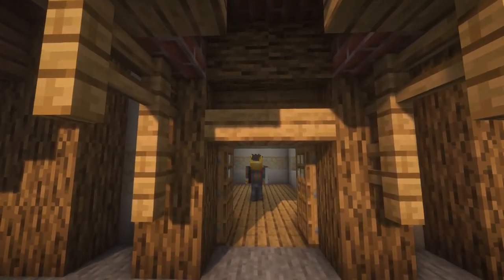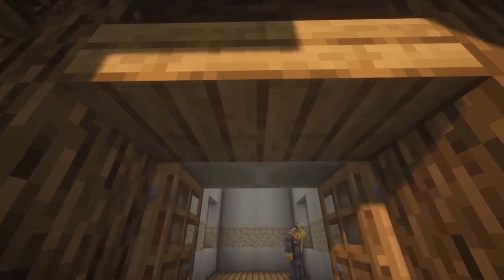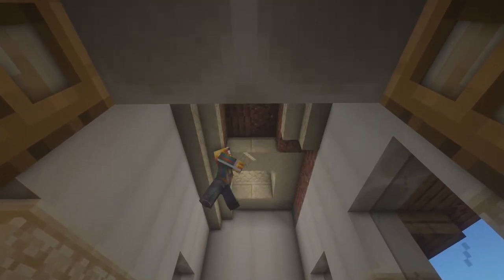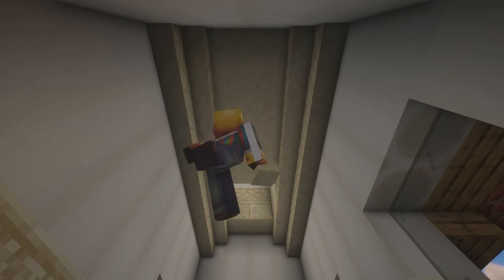Finally, we're going to cap off with two doors in the front, and then we're going to start doing our ceiling. The ceiling is going to consist of sandstone and sandstone staircases, and this will make the ceiling feel a little bit more complete and just look a little nicer inside.